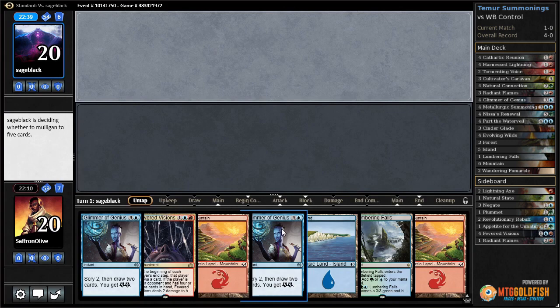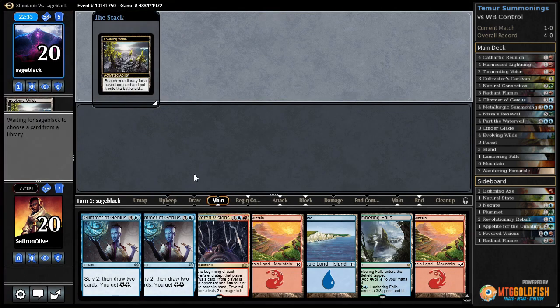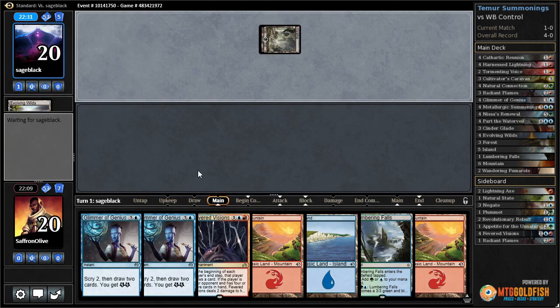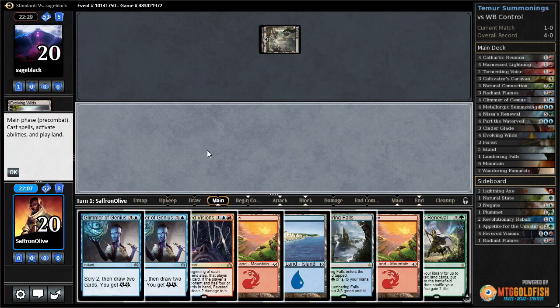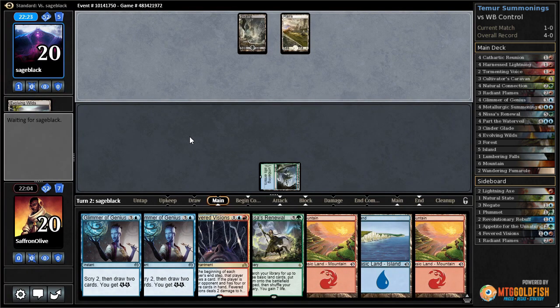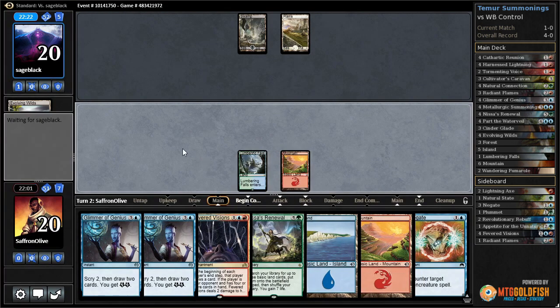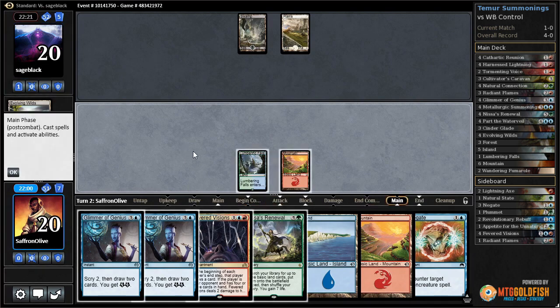We don't have our combo pieces but if our opponent can't get rid of Fevered Visions, that's a huge deal. And then we just have Glimmer of Genius to set up the future. Swamp for our opponent, Lumbering Falls. Plains for our opponent and they pass. There's a Negate too - that's actually sweet.